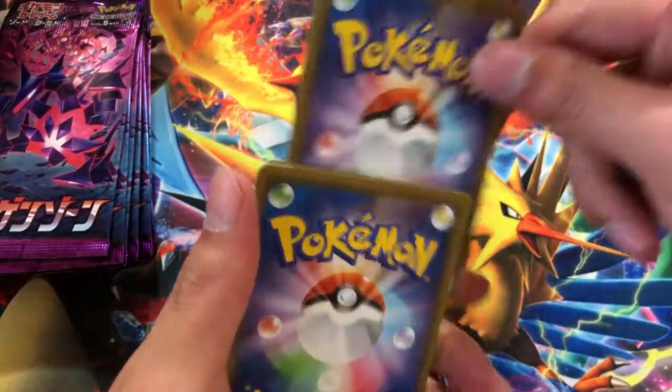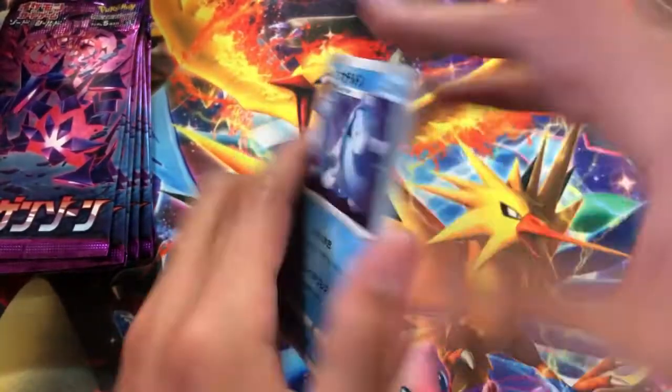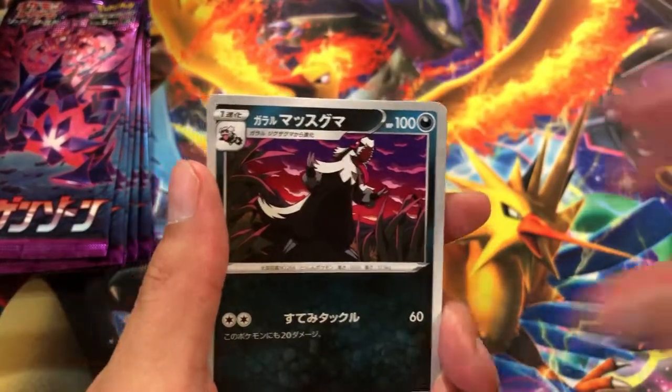We got hyper rares in here, we got secret rare gold cards — we got a whole bunch that we need to pull.